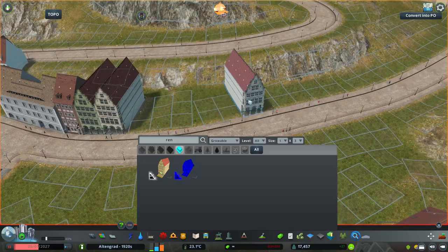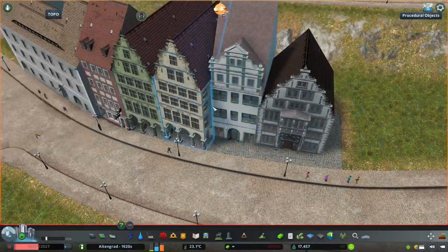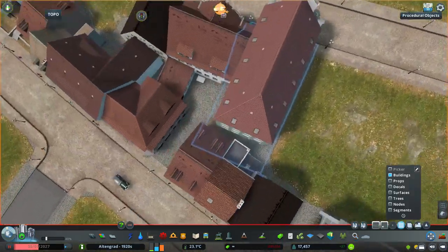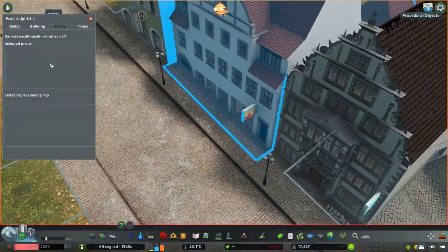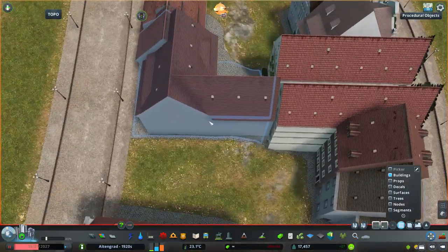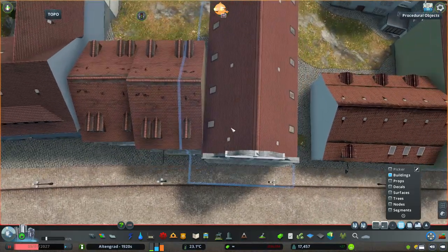In the game we're still in the 1920s, so I don't plan on destroying the church during the Second World War since I don't have a model for a destroyed church. To justify the mixed textures of old and new stone, the church in Altengrad might have been damaged in some late 19th-century war or caught fire, and they are currently in the process of cleaning it up. That's just a way to explain the different colors on it.